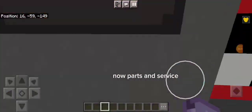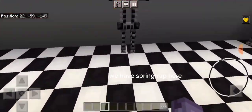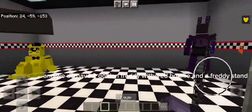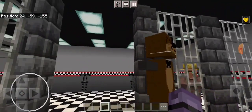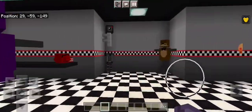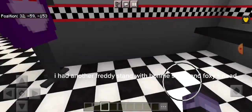Now Parts and Service. We have Spring Trap here, and we do have the Golden Freddy with a Bonnie and a Freddy stand. I also had another Freddy stand with Bonnie's stand and Foxy's head.